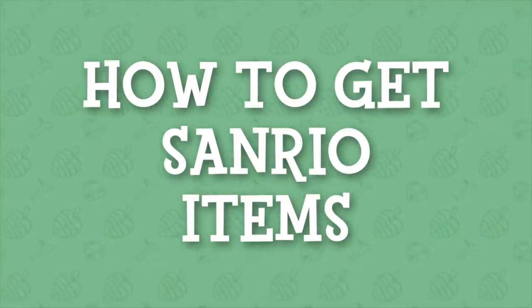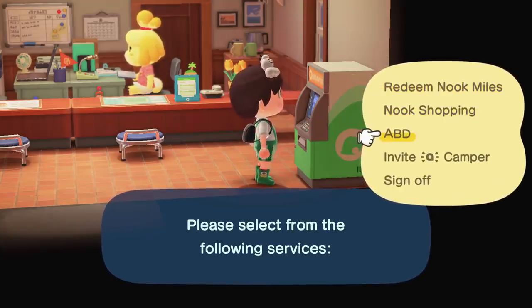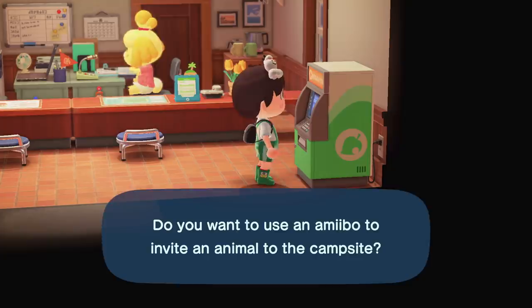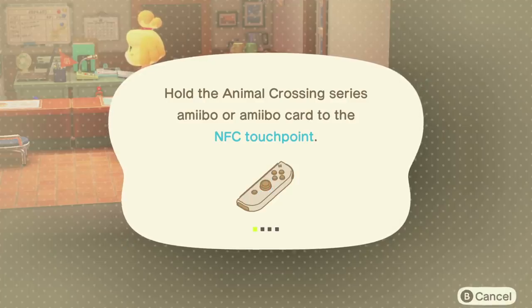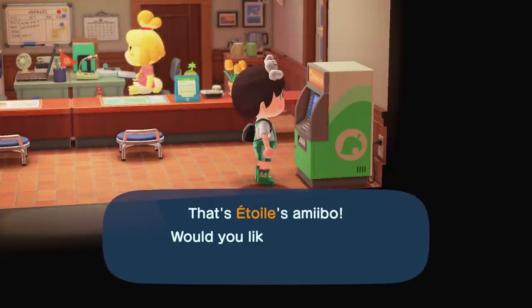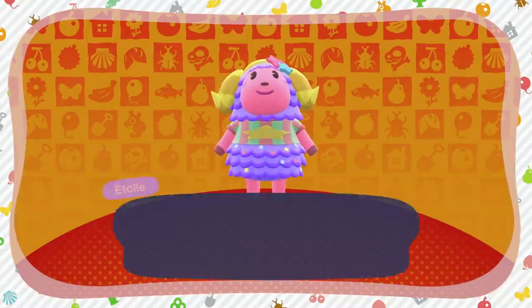How to get the Sanrio items. There are a ton of new items introduced thanks to this update, most of which are related to the Sanrio collaboration. The main way to get a hold of these items is to scan the cards at the terminal in Resident Services. From there the villager you've scanned will be invited to the campsite, and you will also unlock all of their collaboration items too.